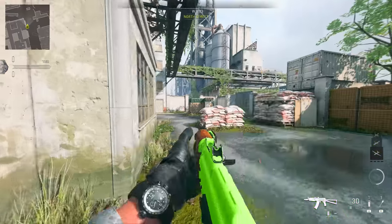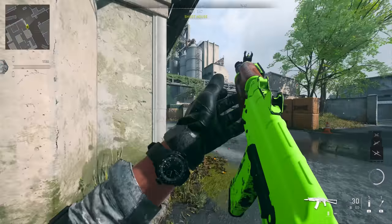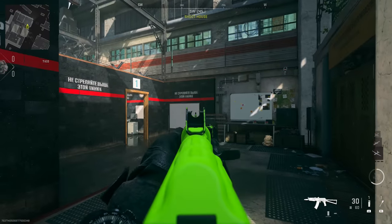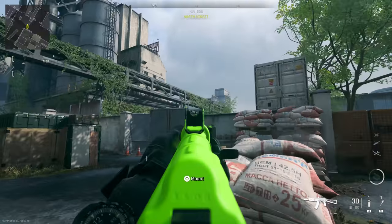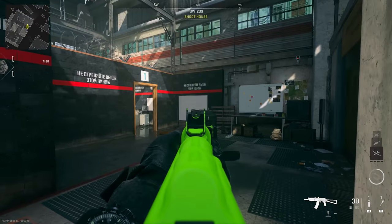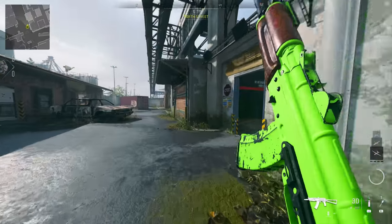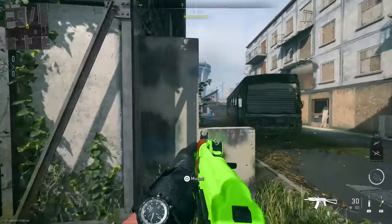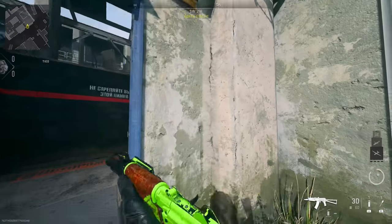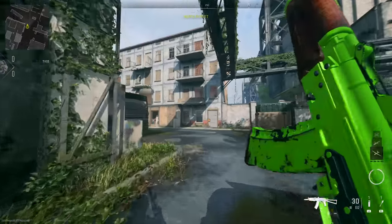Crosshair centering is the next big thing I've slipped back into bad habits on. Crosshair centering is essentially keeping your crosshairs where you want to aim. In public matches, a lot of players — myself included — tend to have the crosshair way lower so they can see more peripheral vision and their feet, which really isn't necessary. If you adjust and keep that crosshair at chest height while walking or sprinting, you'll have a much better chance of being accurate when gunfights happen. With strafing being very slow in this game, if you're walking around a corner in a hip-fire position with the crosshair where it should be, you can snap onto your enemy much more quickly.